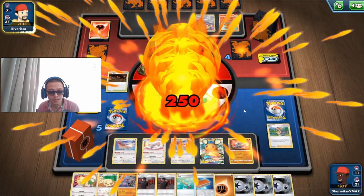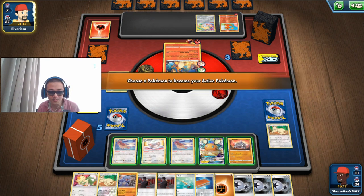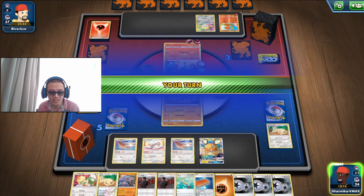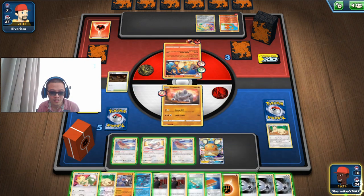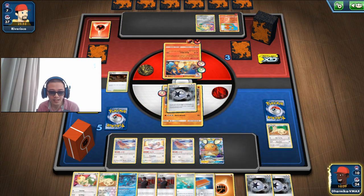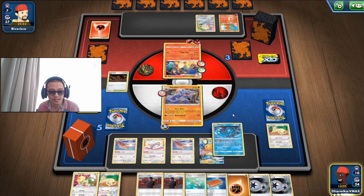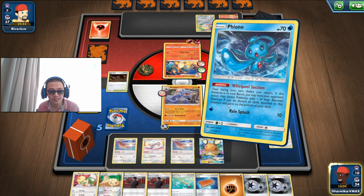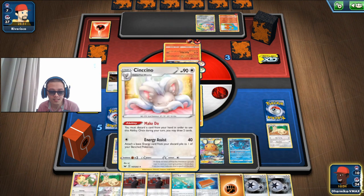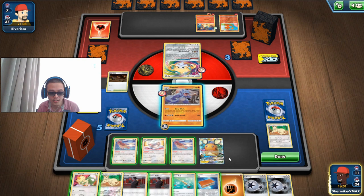They should probably stop Battle Sensing now if they want to win because they are down to 4 prize cards. They might have a Boss's Order to knock out the DeDean GX, so we have to watch out for that. Their chance of winning is much lower now because we get to Exile out the DeDean GX this turn — no more double prize card drawing for them.